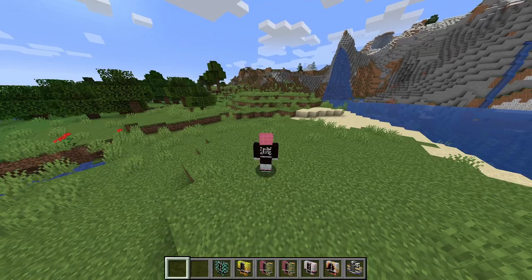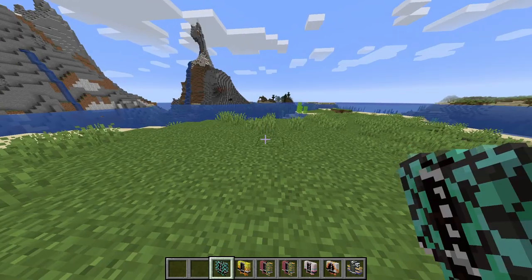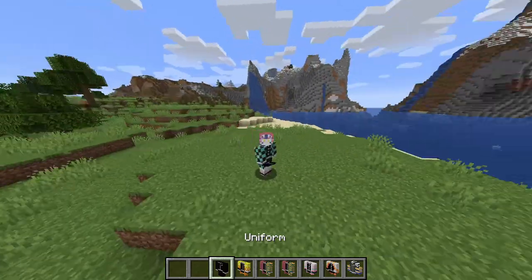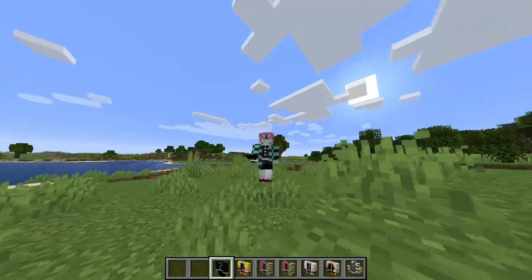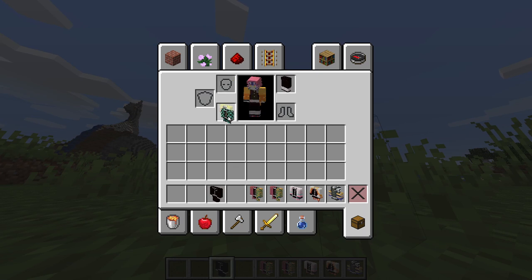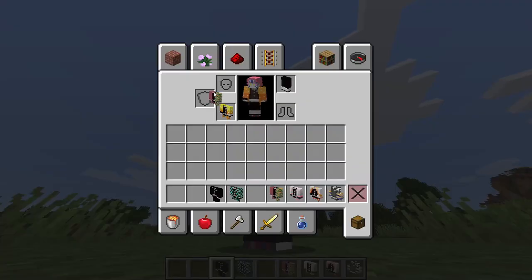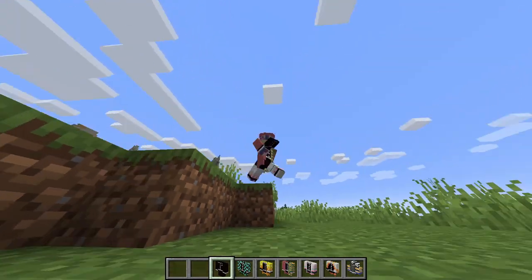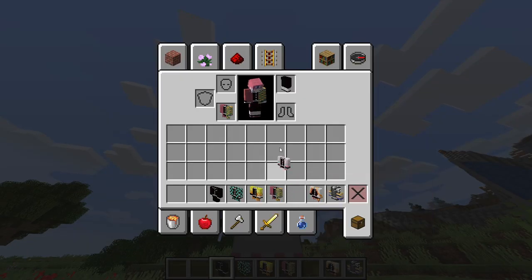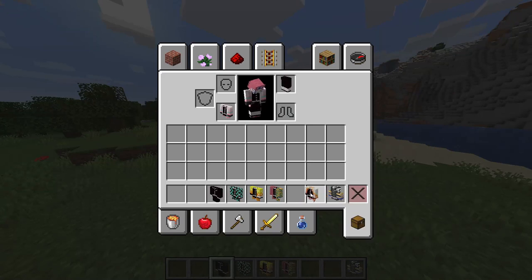First, we got the regular Demon Slayer uniform — looks pretty neat. Then we got Tanjiro's Haori, which looks pretty nice — it's 3D too, goes all the way to the bottom of your pants. This doesn't really match my Akaza avatar, but then we have Zenitsu's — this one's actually kind of nice. Giyu's kind of matches the avatar because of the reddish part. Then we got Shinobu's — I might actually use this one.